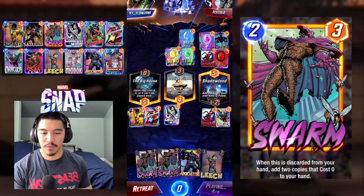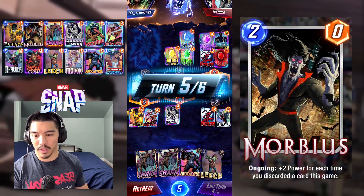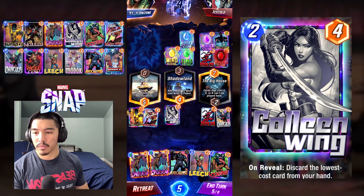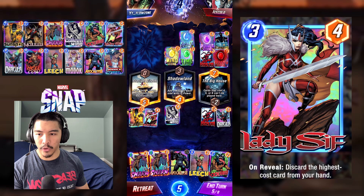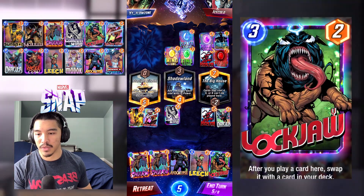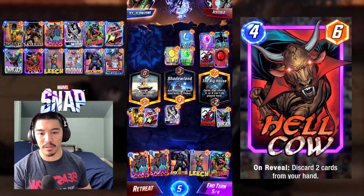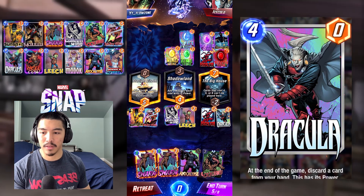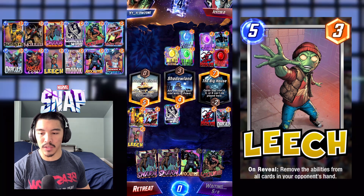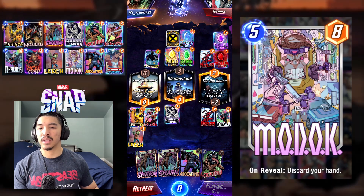We're going to play Leech flat out on the board here because we have early cut Swarms and we could spread nine power across the board. What I was thinking during this time is playing Leech on the left lane because we can't play Big House, so we play Leech left because we want to set up the Lockjaw-to-Swarm rotations middle and possibly get some more additional discards to make our Dracula stronger. Boom, Leech.